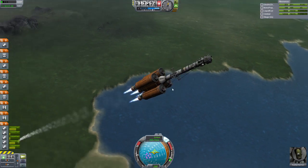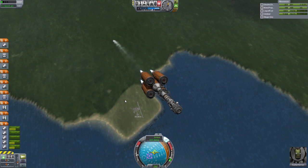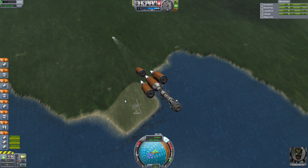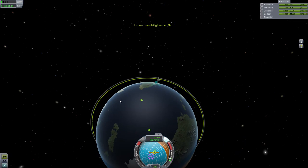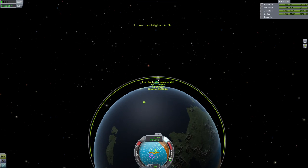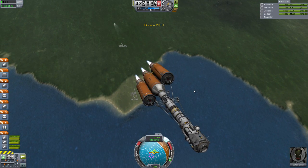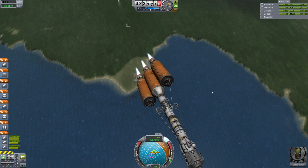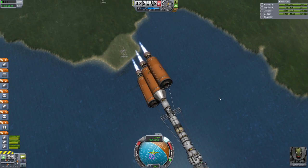This launch is fairly standard, fairly easy. We're about to lose another of our tanks. Goodbye. Thank you. Let's take a look at our target — it is directly above us. I'm going to get this guy into orbit, fairly standard stuff, and then we will try to rendezvous him and see if we can take off for Eve.